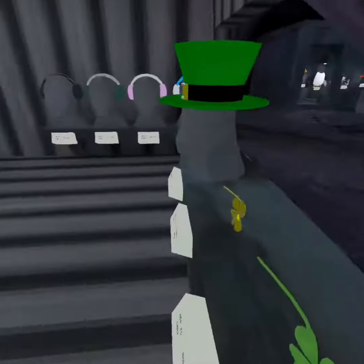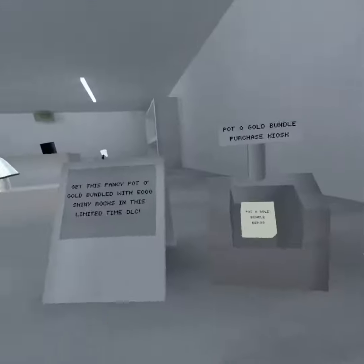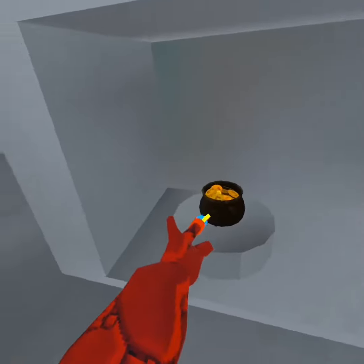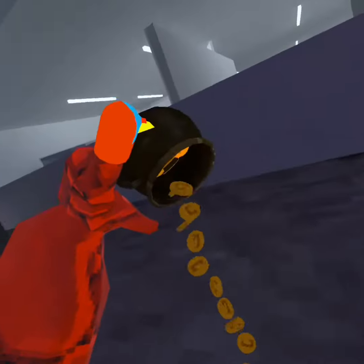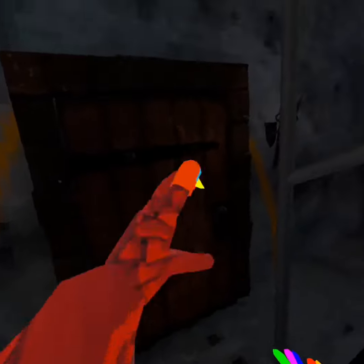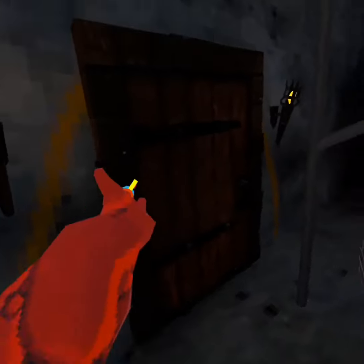In City, we got the new winter flashback sale. We got the winter cosmetics and the St. Patrick's Day cosmetics. We got a new bundle that has this pot of gold, and it gives you 5,000 shiny rocks. And if you're wondering, yes, it does pour gold. They also added on to the secret tunnel — they added this wooden door, which a lot of people think is going to be a dungeon. And this perfectly fits the theme, so I think it will be a dungeon also.